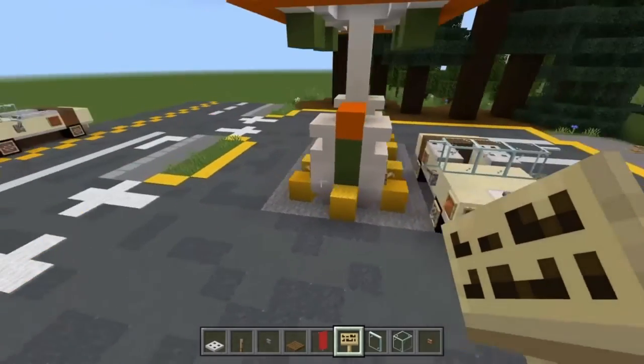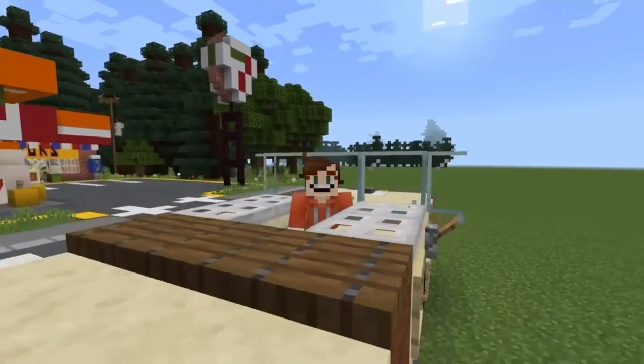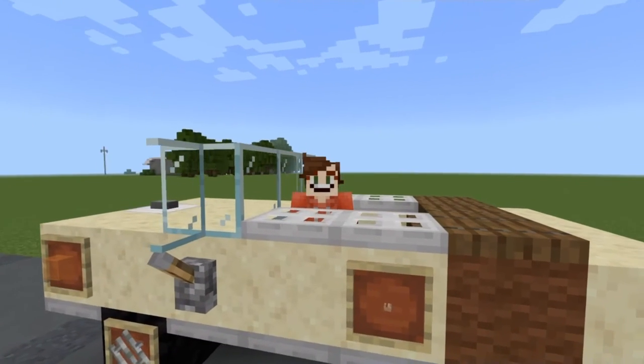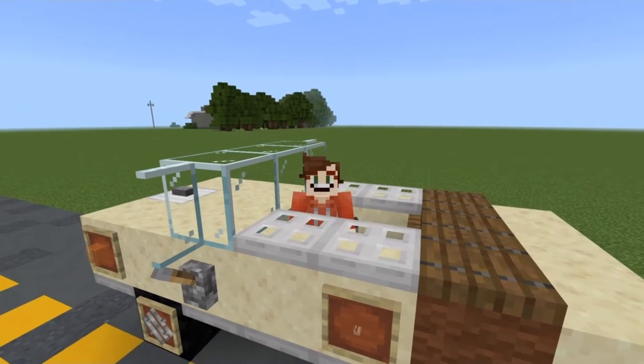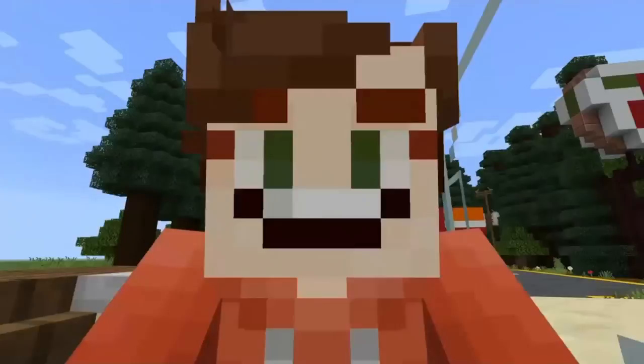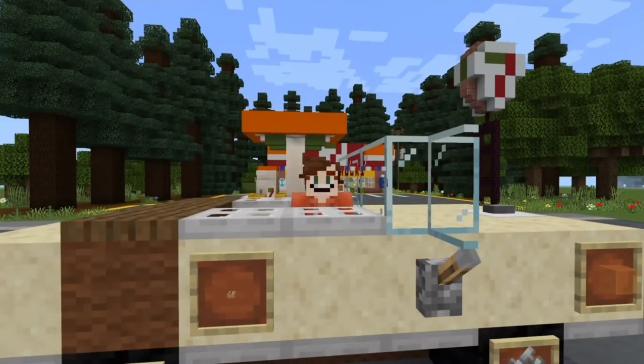That is looking cool — awesome job, guys. Well then, that is it for this Wheel Assassin guide. I'm really sorry it was a short one today, but I hope you've had fun building and I hope you can add this to your Hawkins and drive around in some style. You did not see the minecart there — I'm sat in the driver's seat, that's what we'll say.